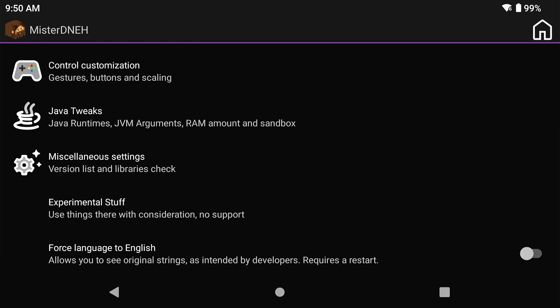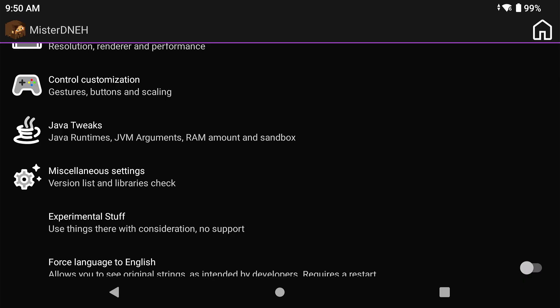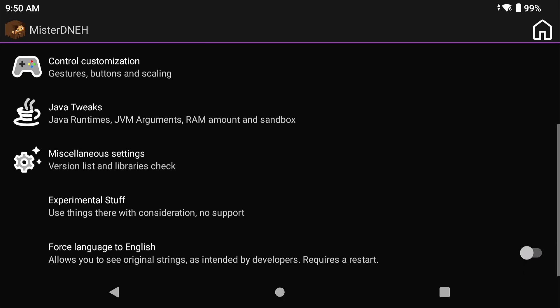I even say in my videos: do not ask for help in the Amethyst Discord, they will not help you with Sodium. Also, hit that subscribe button if you like this kind of content about setting up mods, mod packs, and Amethyst Launcher for Java Minecraft on Android. Check out my playlist for Amethyst Launcher - it covers things you probably didn't even know.